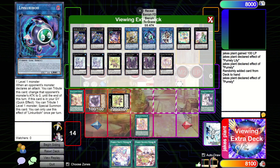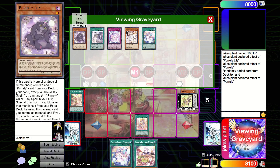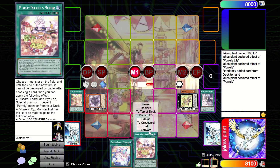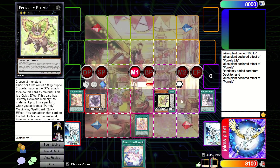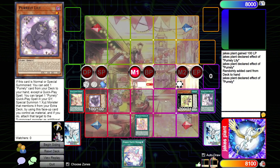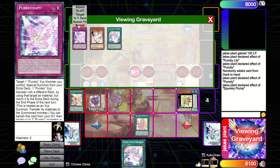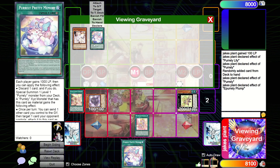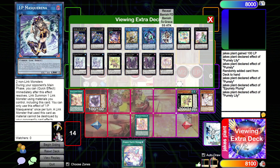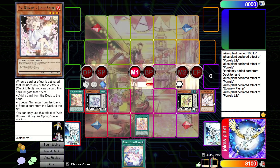What we're going to do here is use the effect to XYZ into the next monster. We attach the Delicious Memory because we used the Pearly effect to attach it. Then we use the effect to attach two materials to it, and overlay into the next XYZ. This card then attaches to it as material as well.